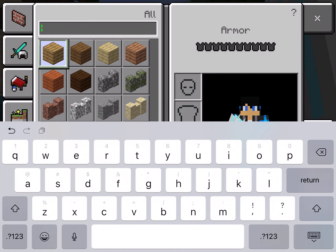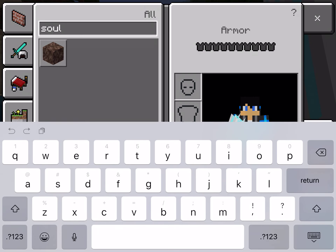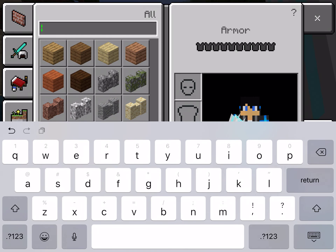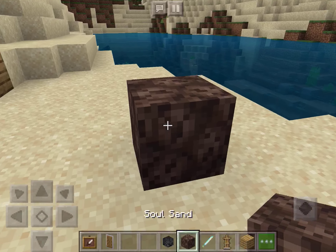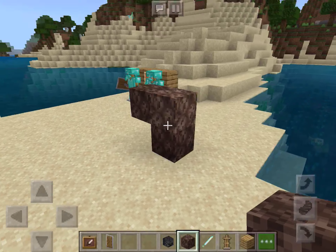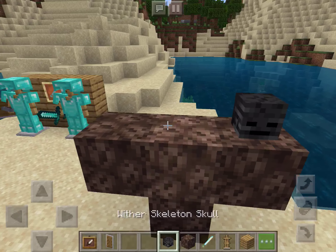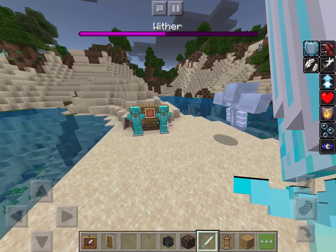If you fight the wither, one smack is like half damage. So let's get some soul sand and wither skeleton skulls, and let's place the wither skeleton skulls on each one. Here's the wither — and he doesn't destroy that, so we just have to wait for him.